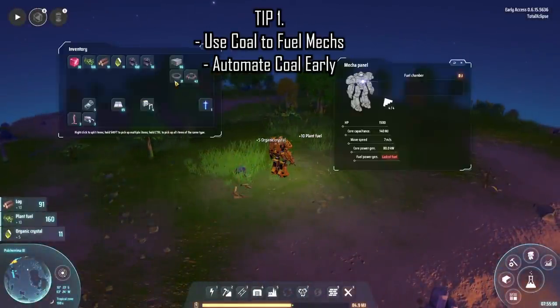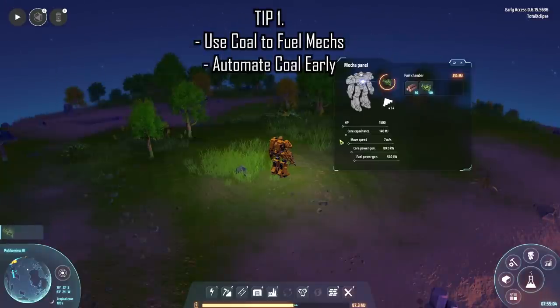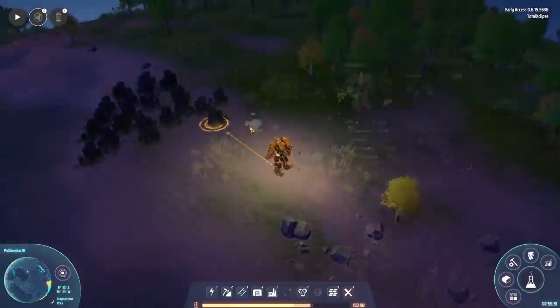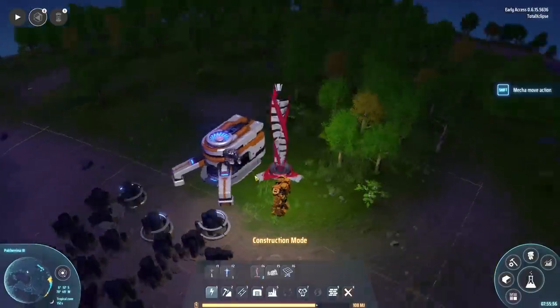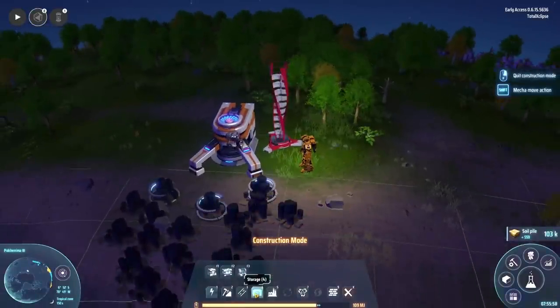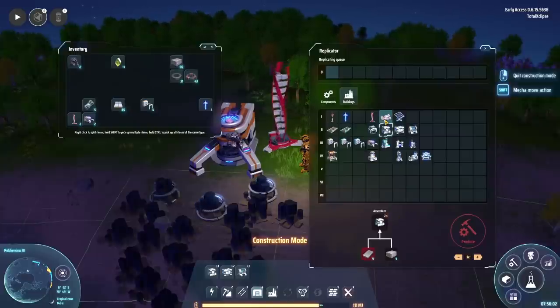Number one: mechs need fuel to run. You can harvest wood and plant matter, however it's best to use more efficient resources to fuel your mech. Use coal and automate it as soon as possible, and store stacks of coal early on. Also note that you can stack multiple fuels in your mech.